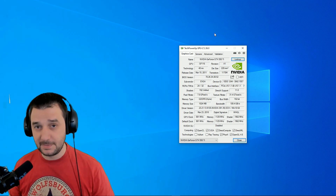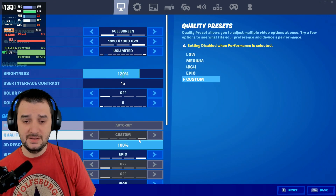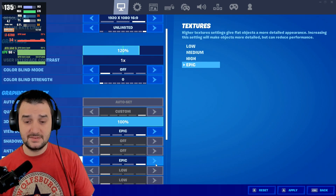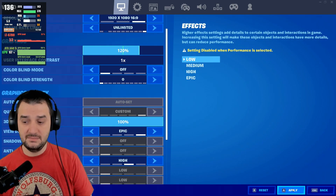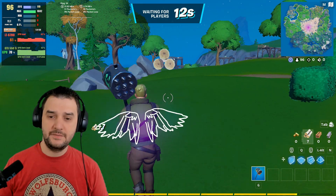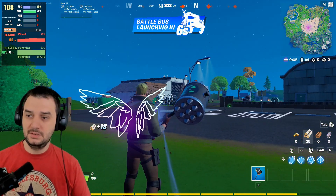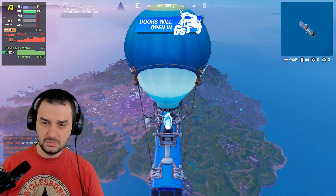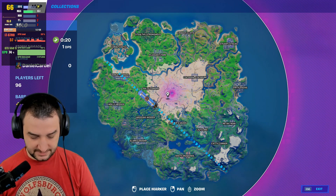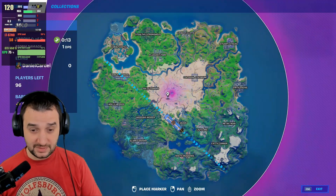We're gonna continue the Fortnite challenge with the performance modes, but today we're gonna pick up this 550 Ti on 1080p, 100 render scale, and everything on maximum — high texture and epic view distance. I have a great feeling about this. Look at that — yes, this is good, this is extraordinary! If the performance is going like this in the future, I have to test back on normal. Seriously, the 550 is performing like this — what do I do when I have a 580 or something?